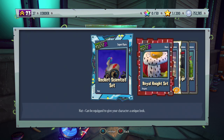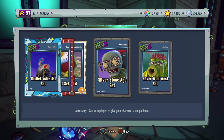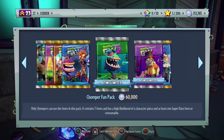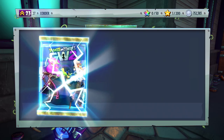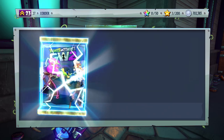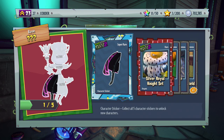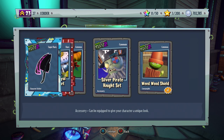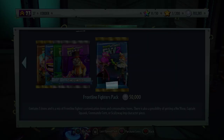Fifth pack: Rocket Scientist set, Royal Knight set — that one looks cool — the Heelweed, Silver Stone Age set, and Silver Wild West set. Sixth pack: our first piece of the Necros, very cool! We also got the Silver Royal Knight set, the Inca set, the Silver Pirate Knight set, and the Weedwood Shield.